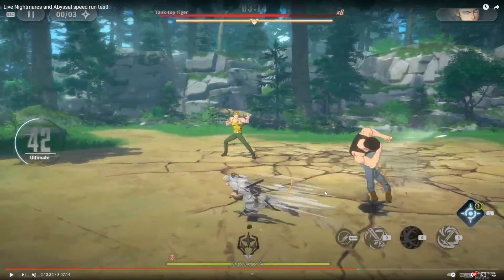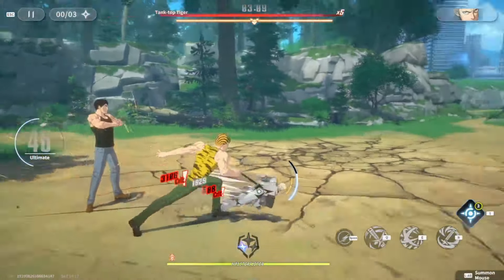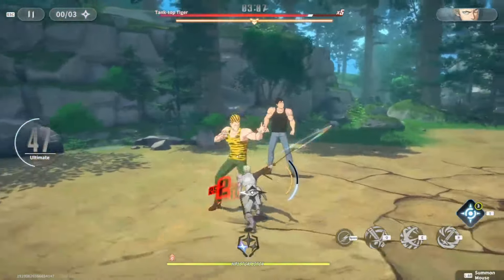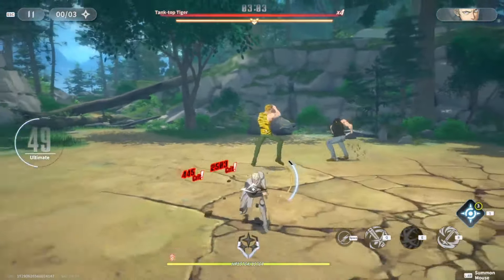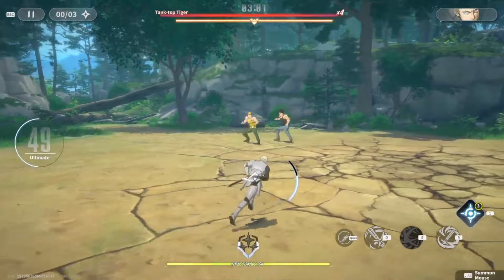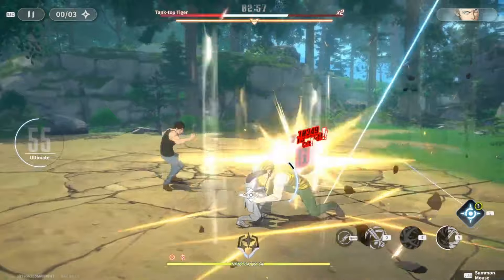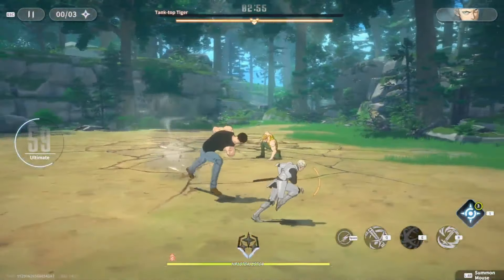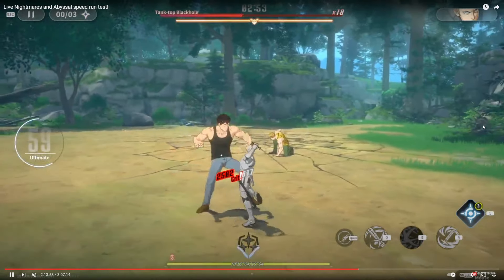Tank Top Black Hole will try to attack you with ranged-based moves. The key thing is: don't try to parry any of the multi-attack moves. If Black Hole is using multi-strike, don't try to parry it. If Tank Top Tiger is using the roar, don't get hit by that. As you can see here, I've just taken out Tank Top Tiger.